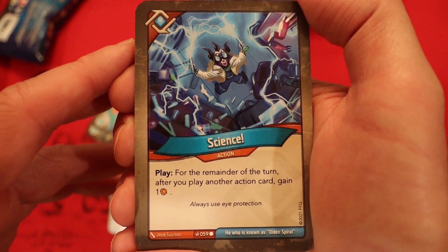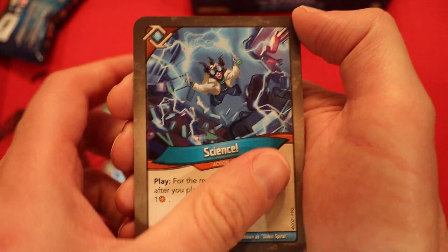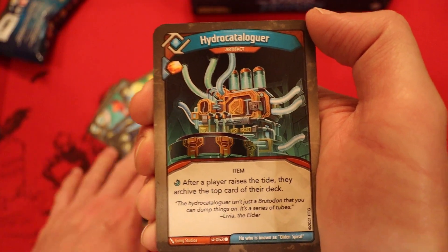Science — we saw this in the last deck. For the remainder of the turn, after you play another action card, gain an amber. Another Science — do those always come in duplicates? Pies Sweven — 2 power. Reap: if the tide is high, draw 3 cards. Saw it in the last deck, I was pretty impressed with it.